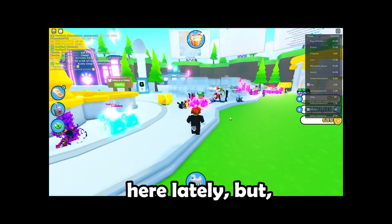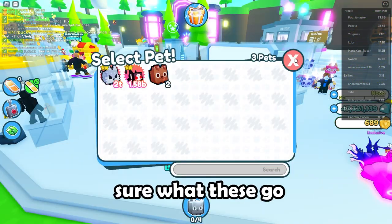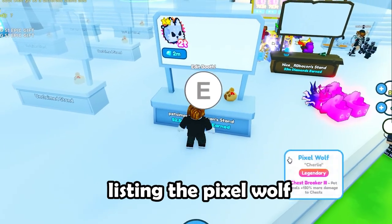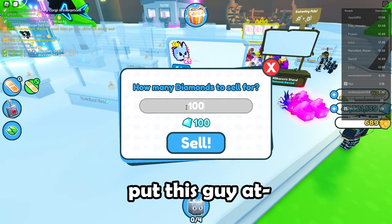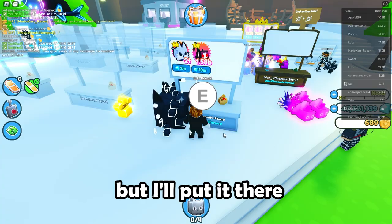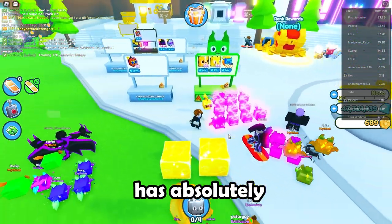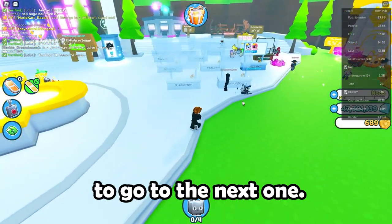I have spent way too many hours here lately, but it's worth it — it's for the content. I'm honestly not sure what these go for, as per usual. I ended up listing the Pixel Wolf for 2 million and I'll put the Grim Reaper at 10 million just to see. This server has absolutely nothing I can afford and nobody is putting pets in the booth, so I'm going to the next one.